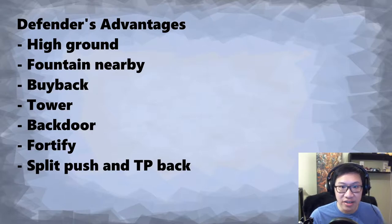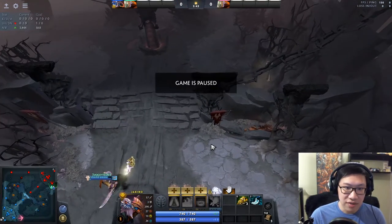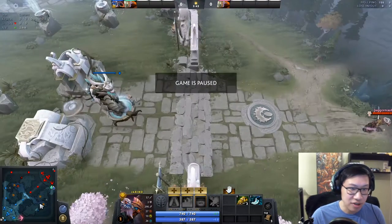Let's start with the defenders' advantages, which are quite numerous. First, they have the high ground — not only does that give a miss chance to people who attack from the low ground up to the high ground for ranged heroes, but you also have a vision advantage where you can see them but they cannot see you unless one of their heroes or creeps makes it to the high ground, or they try to place wards. But even wards won't necessarily fix this.